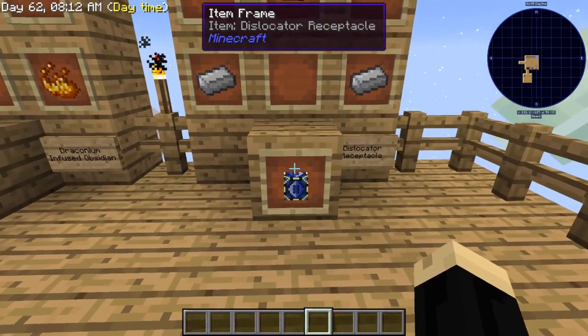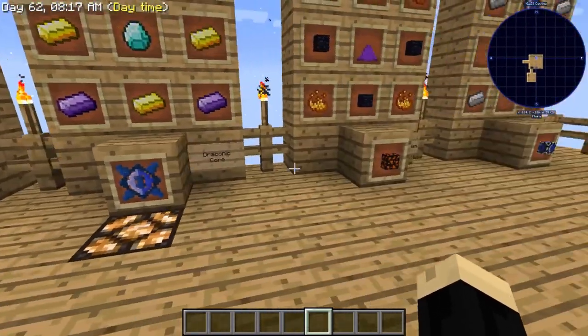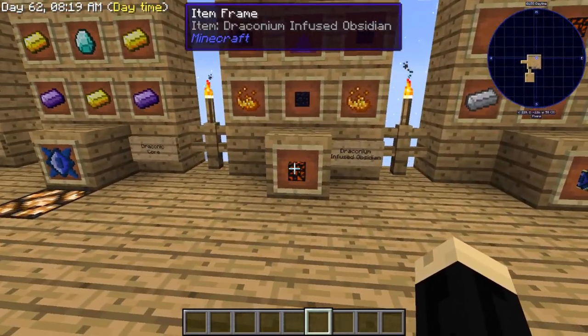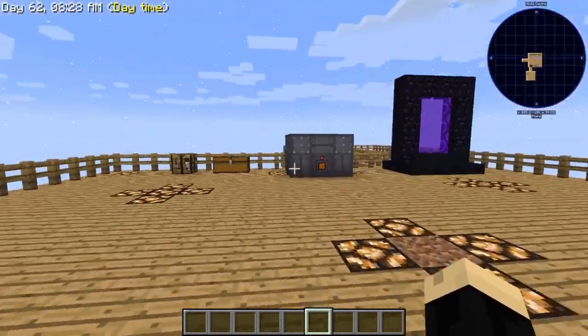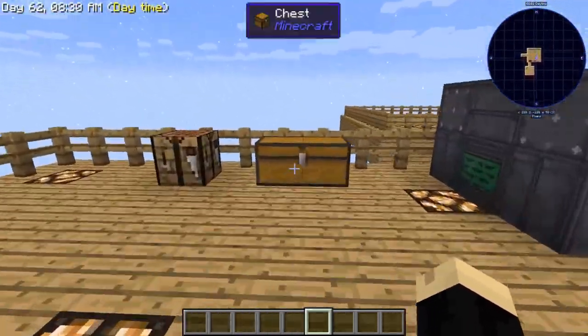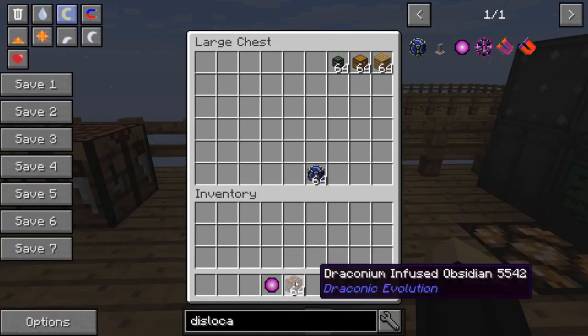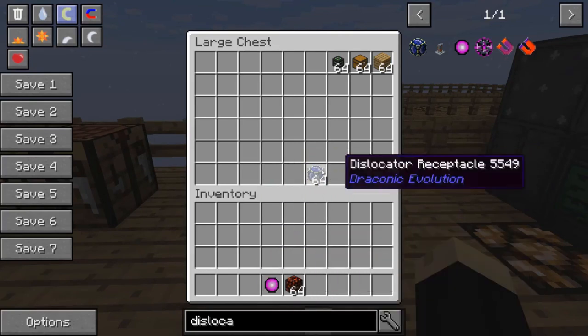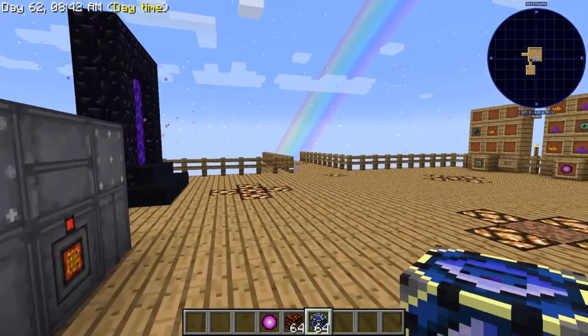When this is all said and done, we're going to have one receptacle and one dislocator. The amount of draconium infused obsidian you're going to need is just going to be based on the size of the portal you want to make. So let's go ahead and grab our components to get started — a single dislocator, some draconium infused obsidian, and some dislocator receptacles. We're going to need one of those.